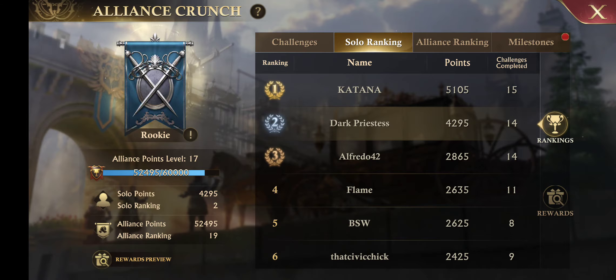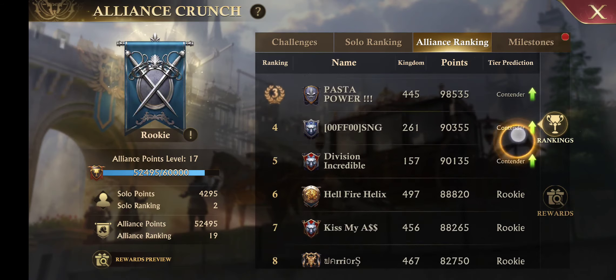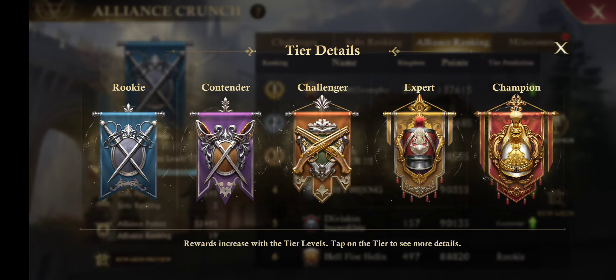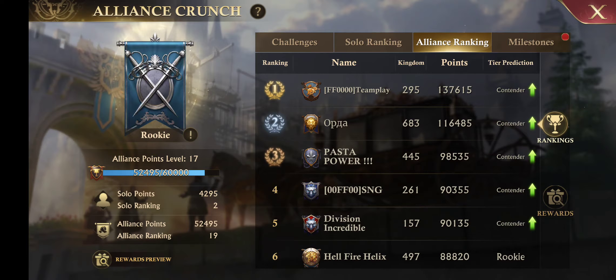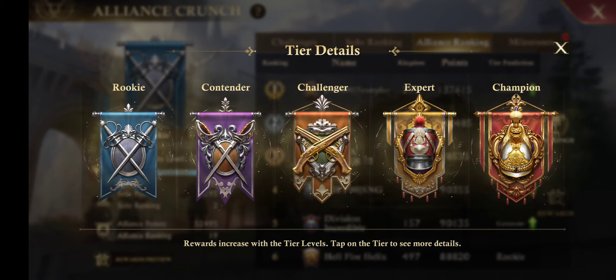It tells you what the solo rankings in your Alliance are and what your overall Alliance ranking is. The top five will move up in rank. We have rookie, contender, challenger, expert, and champion. For Alliance Crunch, everyone starts at rookie. If you fall in the top tier of alliances, this top five will be promoted and get to go up to contender tier. Then if they're in the top there, they move to challenger, then expert, and so on. It used to be top seven but now it's top five.